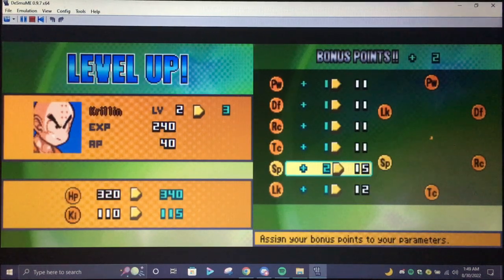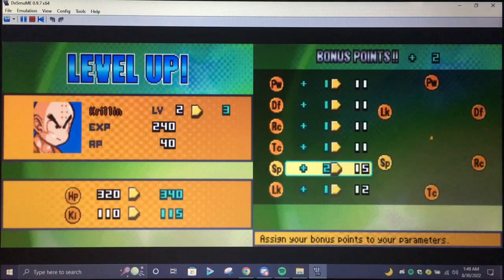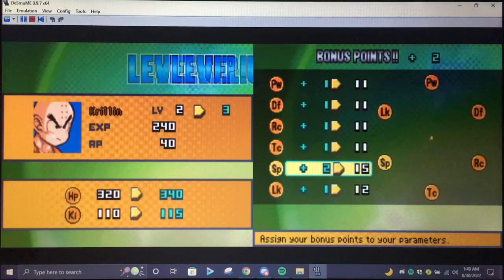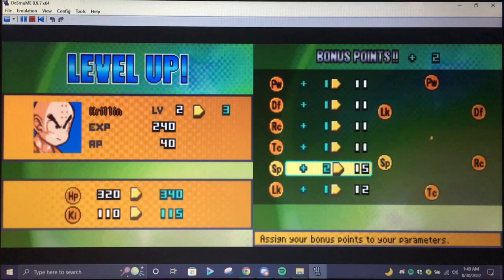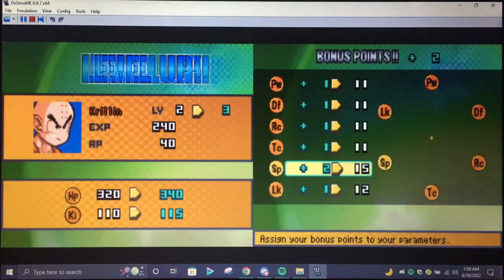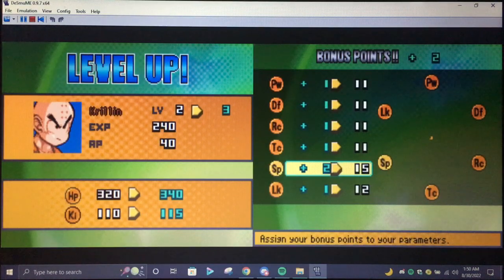I don't know if I want to give Krillin speed — yeah, I'm gonna give Krillin the speed. So what does that mean for Goku, and maybe Gohan and Piccolo? I could give Piccolo defense, I could give Gohan recovery, and I could give Goku luck — Goku would have to be luck. Maybe Piccolo goes to defense. I could give Goku recovery and give Gohan luck, because you know he's a pretty lucky kid.